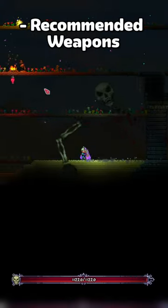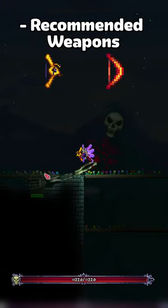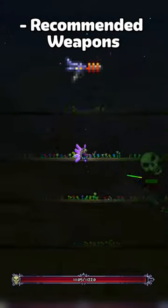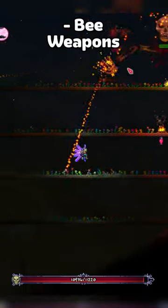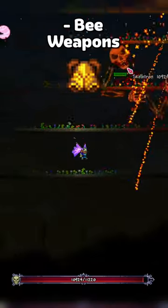Weapons I'd recommend to make this fight super easy: the Bee's Knees or Molten Fury for range users, the Imp Staff for summoners, the Space Gun for mages, and the Night's Edge for melee. Make sure if you're using any bee-related weapon, you have the Hive Pack equipped to make them stronger.